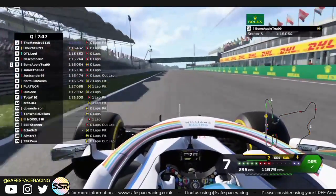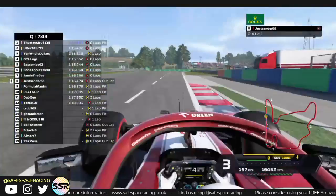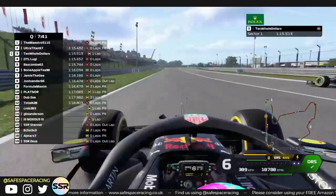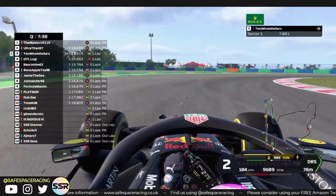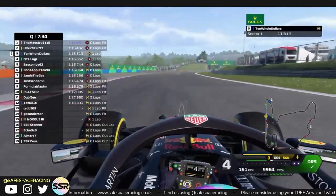Now let's see what Bone Apple T can do. Coming in P5, taking Jamie's spot. Dropping Jamie down to P6. And it's Ten Old Dollars — P3 on the mediums. You know how quick he is, our championship leader. Very good time on the mediums.